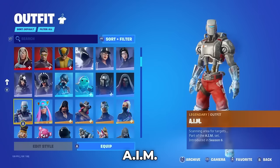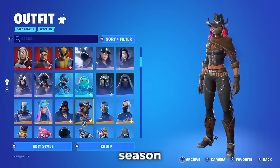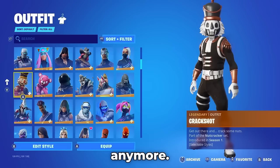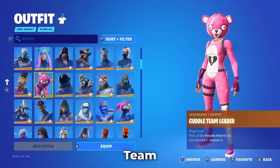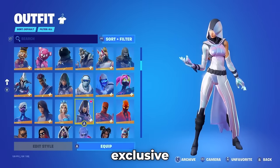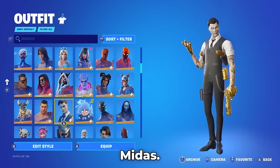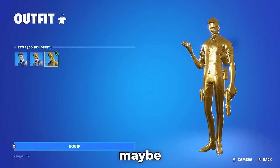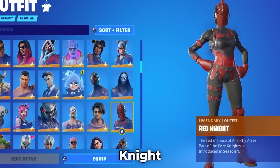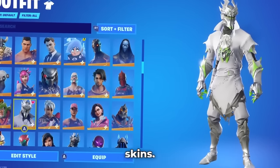Calamity used to be a really popular skin, but I don't see many people wearing it anymore. Crackshot from Season 1, Cuddle Team Leader. They do have the Glow — the Samsung exclusive from Season X. Midas, and yes, they do have it fully gold. Raz from Chapter 2 Season 6, the Red Knight, Rogue Spider Knight — another exclusive from Xbox. Rose Team Leader from Season 3, John Wick from Season 3 — so they have the Max Battle Pass. Warpaint from Save the World.